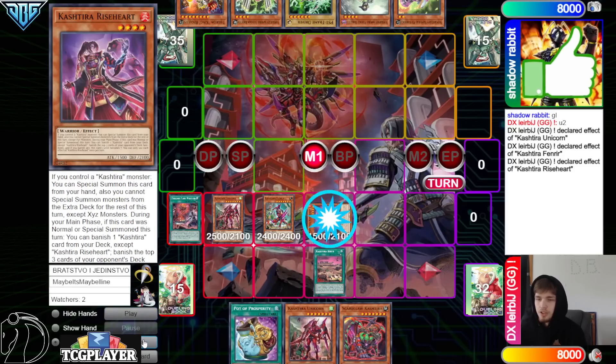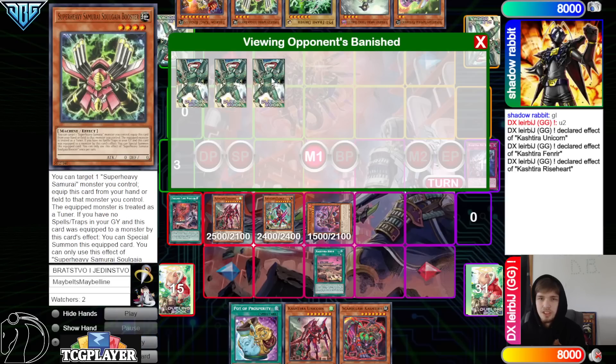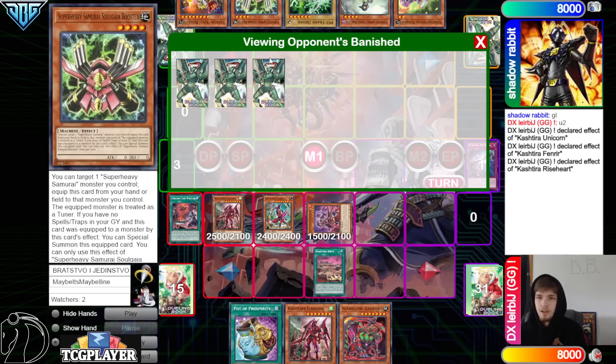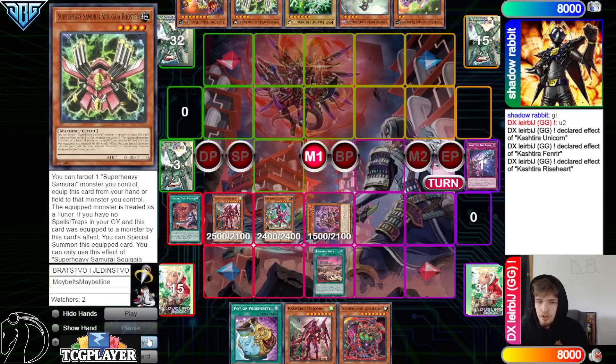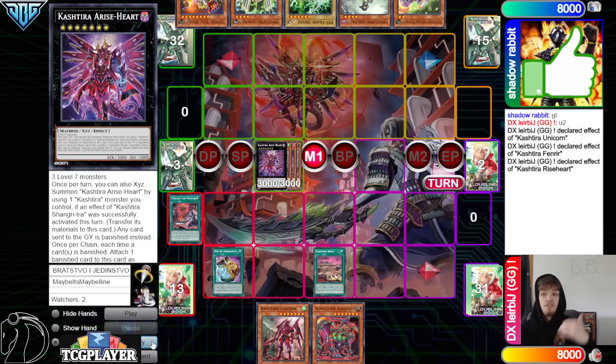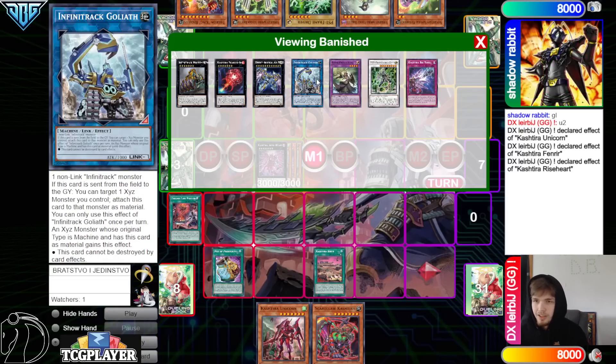Special summon Kastura Riseheart, Riseheart effect banishes Big Bang, makes them banish 3 face down, hitting Soul Gaia, Ash, and Delta. Notable that they're playing multiple Soul Gaias. Then they overlay and go for Arise — just going for a very simple Arise Pass — and activate Prosperity to boost with Omega, Entus, and Goliath underneath.